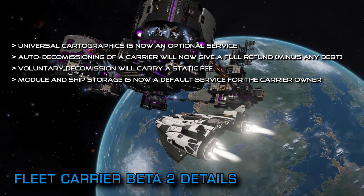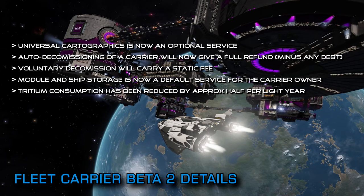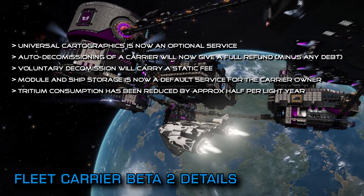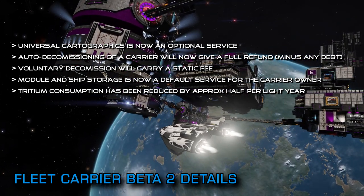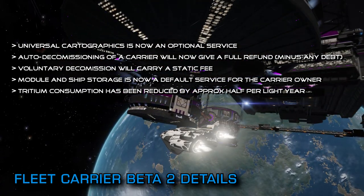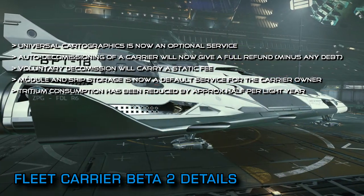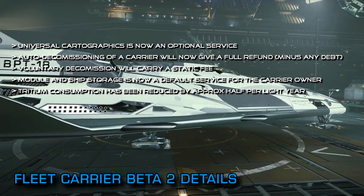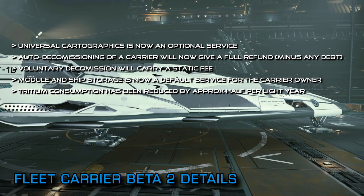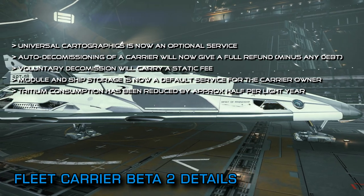The tritium fuel consumption of the carriers has been reduced by approximately half. A carrier with a full fuel tank previously could do two 500-lightyear jumps on that tank before it was dry, giving it an effective range of around 1,000 lightyears before you needed to refuel. Assuming the depot facility hasn't changed, the carrier will now have a range somewhere in the region of 2,000 lightyears before you'll need to find some tritium for it.